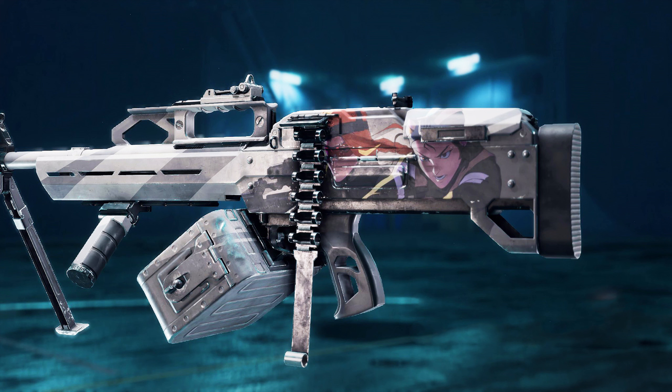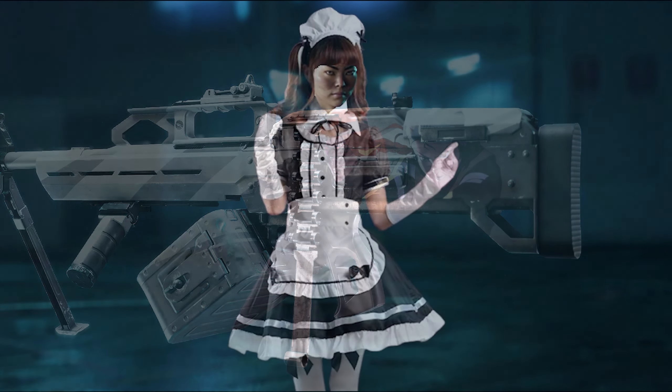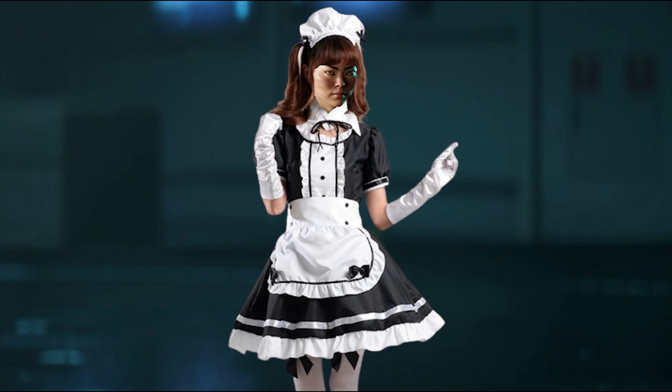The first one is for the PKP, and you probably can't even see the anime stuff in game, because it is on the stock instead of a place you can actually see it on your own gun in game. So that was a bit silly. Now DICE, where are the cat ears for Pig?